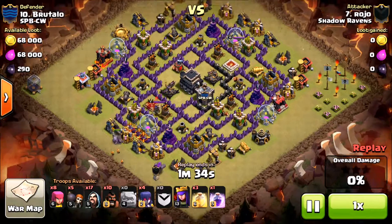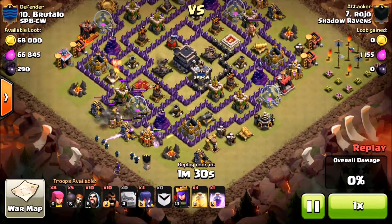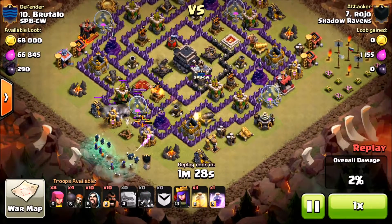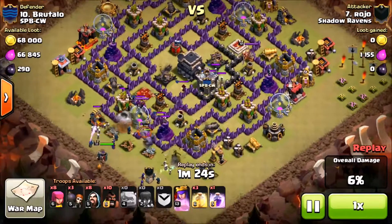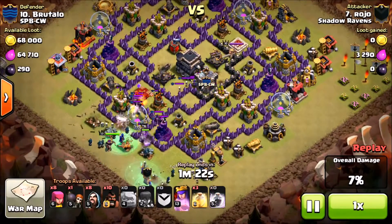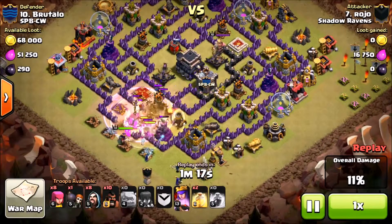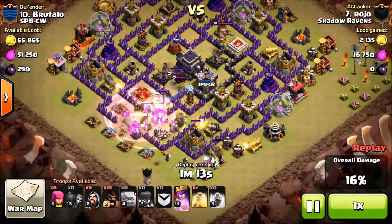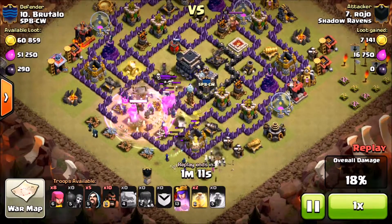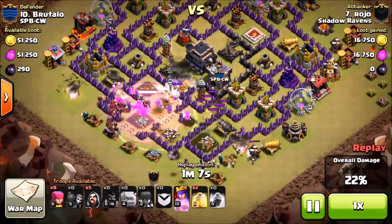Here we have Rojo vs Brutalo. He's coming in with a GoWiWi — drops his hounds, his wizards, and then his witches as well, coming in with the royals. He's actually without his king on this attack and still does a pretty solid job.